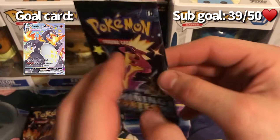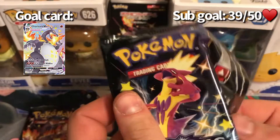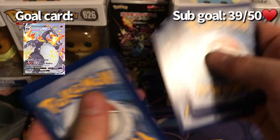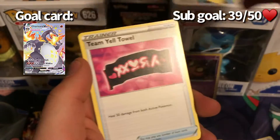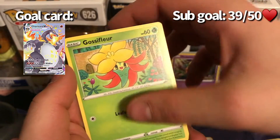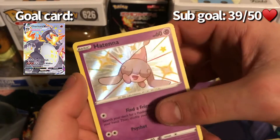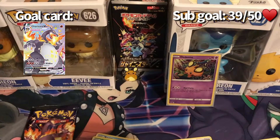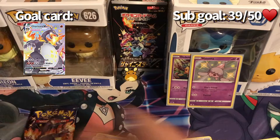Next up the Toxtricity pack. Code card, then: metal energy, metal energy, Dartrix, Luxio, Timburr, Hitmontop, Morpeko, Cofagrigus, Gliscor, Cacnea — and a shiny Antena! We got our shiny. And a Zarude too. Let's get that shiny Antena sleeved up. I feel like I might have gotten that one in a Shiny Star V, but I don't think I've pulled it here before.